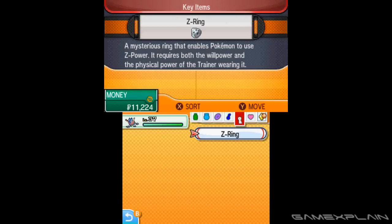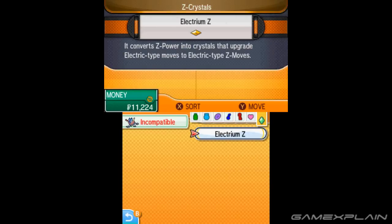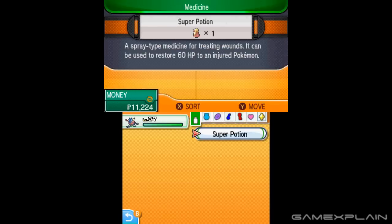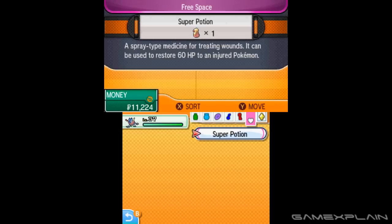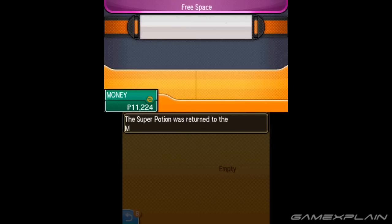And while we're in the menus, we also get a look at what the Heart Icon tab means in the Bag option. Though it's difficult to say exactly, this seems to be a Favorites list, as we can send our Super Potion to be held there rather than the Medicine Bag — and it's just as easy to send back. But this could potentially serve as a way for players to easily keep track of their held items, Evolution Stones, or whatever they want to easily access.